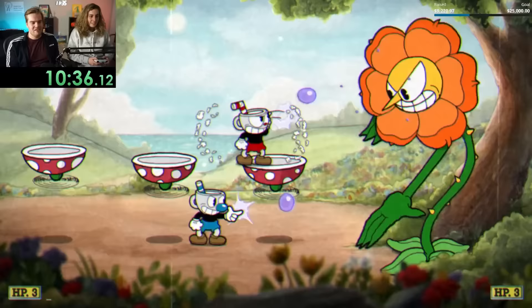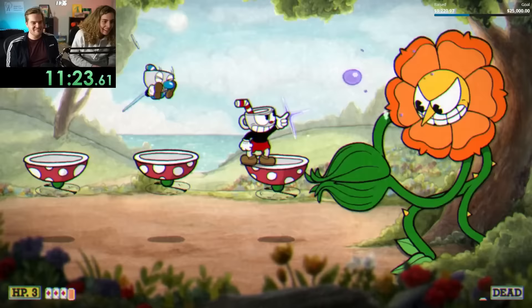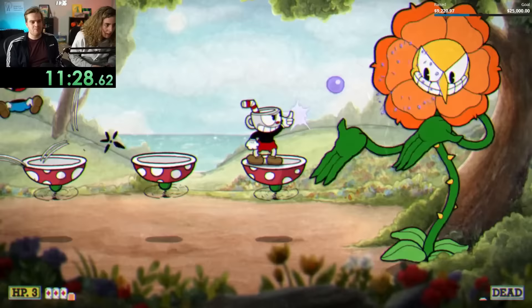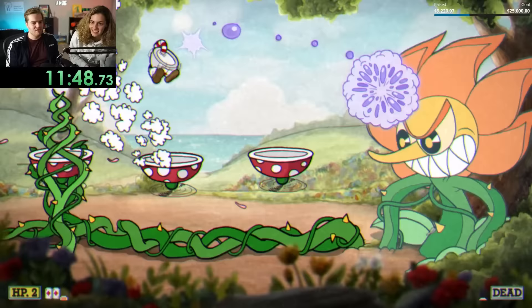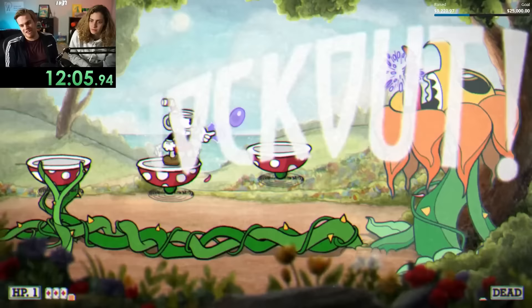At this point I decided that giving Cassie the lobber wasn't the best idea — it adds an unnecessary learning curve when it's better to focus on staying alive — so I decided to change her back to a peashooter after this fight. Even with the lobber though, Cassie was able to stay alive the entirety of the first phase, and that meant I could clean up the second. I did kind of embarrassingly almost die from not paying attention, but I was able to finish this terrible flower out, and got Isle 1 done without a single restart.